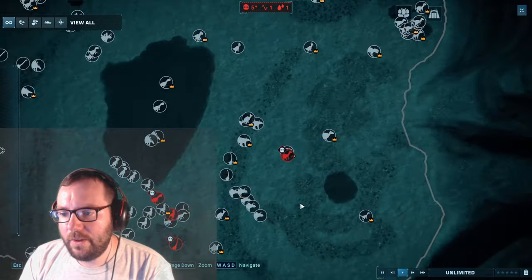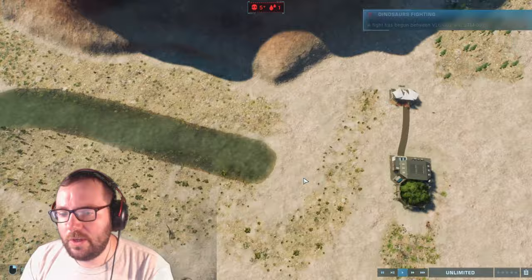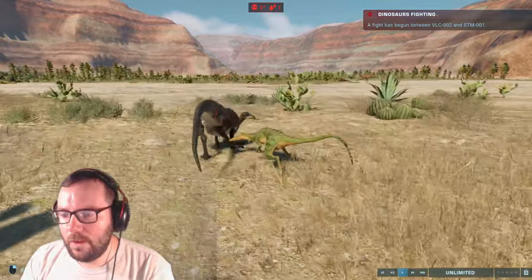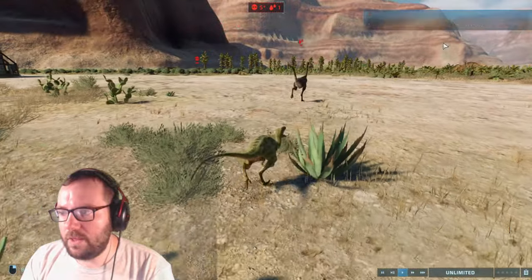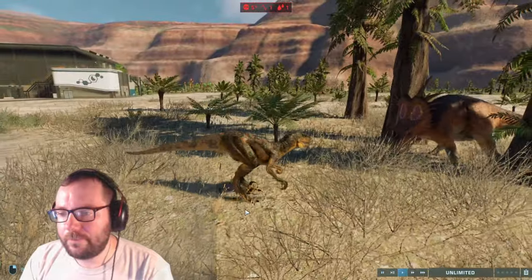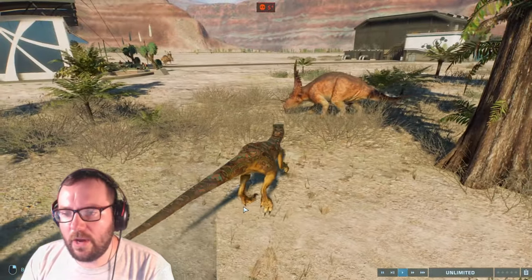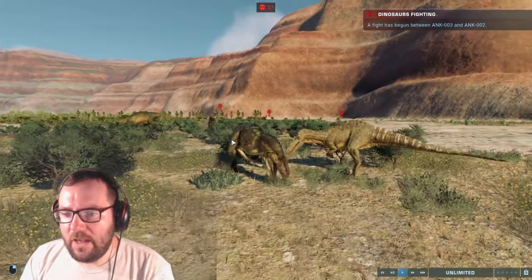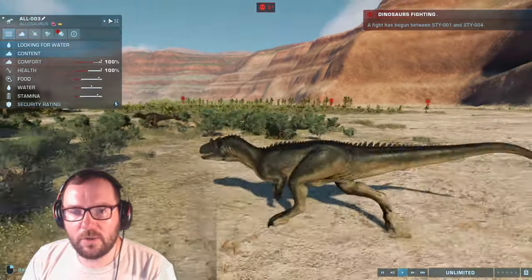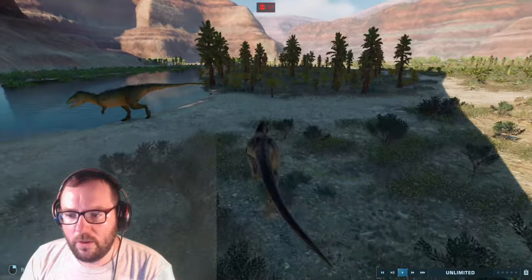Australovenator going after an Archeornithomimus — only one remains. Another Australovenator fighting a Velociraptor — these guys are going to be at war with each other. That Velociraptor just died. Dryosaurus killed by Monolophosaurus. Troodon hunting down a Struthiomimus — do these guys actually kill the Struthiomimus or just poison them? No, they just poison them. Atrociraptor versus Stegosaurus — ouch, that had to hurt. And you're getting a bit hungry as well.